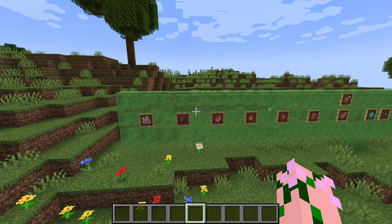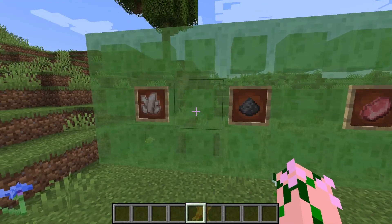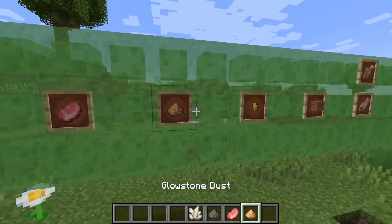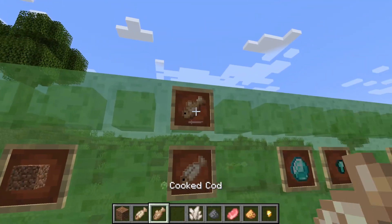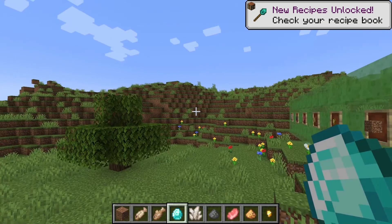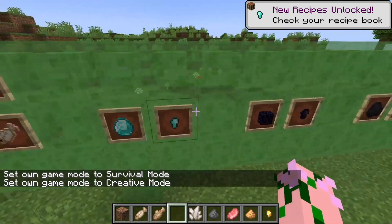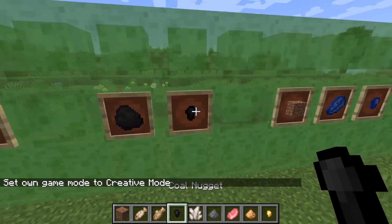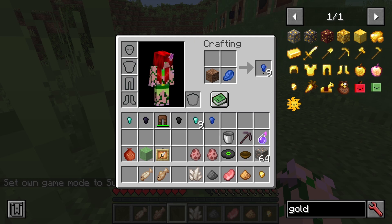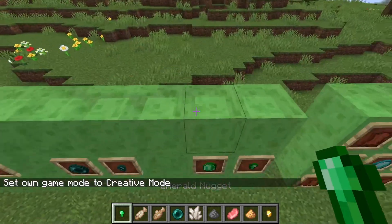To get started with Inventory Pets, before we get to the pets, let's get to feeding the pets. To feed the pets, you will want to collect a whole bunch of resources, including netherrack, gunpowder, raw meat, glowstone, golden nuggets, dirt, cooked and non-cooked cod, and diamond nuggets. A diamond nugget is created by simply putting a diamond into the crafting table and it turns into the nuggets. Along with diamond nuggets, we have obsidian nuggets, coal nuggets, lapis lazuli nuggets, enderpearl nuggets, and finally emerald nuggets.